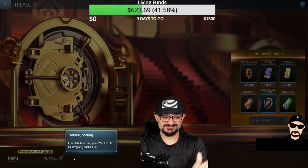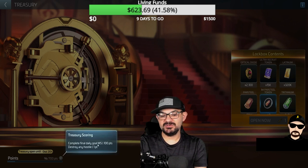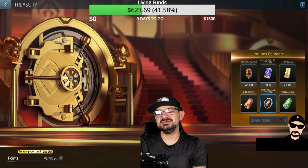You can either destroy 700 hostiles in one day to unlock it if you're that kind of overachiever. If not, you can complete your daily milestones — finish all your dailies and you get 100 points. Do seven days' worth of dailies and you get enough points to have a chance to unlock the treasury.